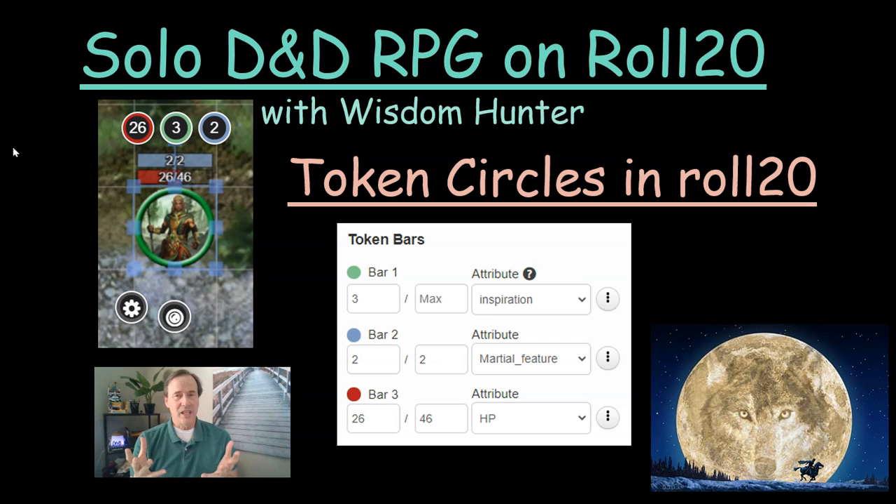When you have a token on Roll20, there are three circles that appear above it, and you can put information into those circles — information that's useful. What I like to do is put numbers in there that are constantly changing. Some people put in AC, but AC doesn't change. These numbers you can change by doing something like plus two or minus five, and that will instantly update them. It's easy to track those numbers right there in the token circles.